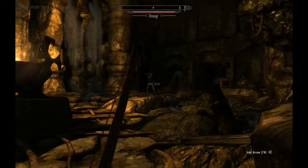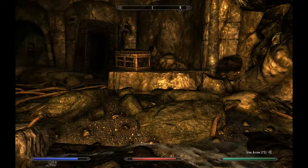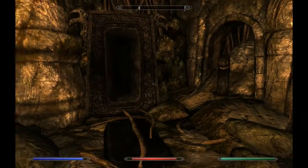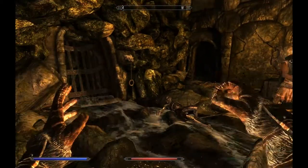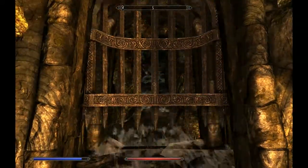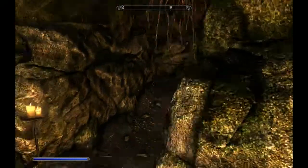Get a free pot shot at this guy. Another potion of Stamina — this is going to help when we have to fight the big Draugr at the end of this, because he's not going to be easy. That's for darn sure.